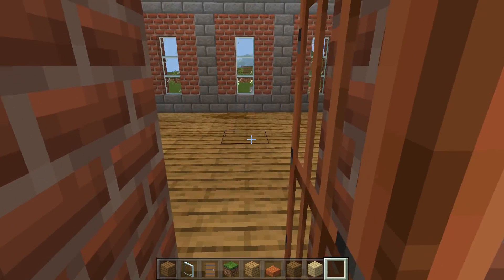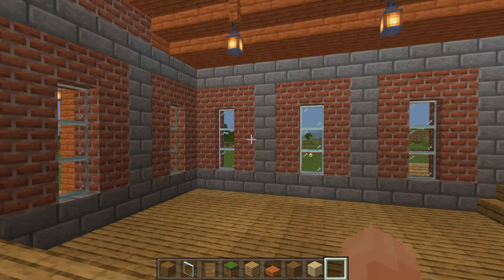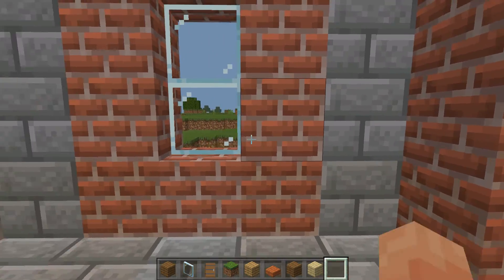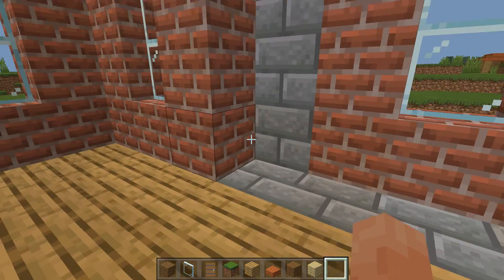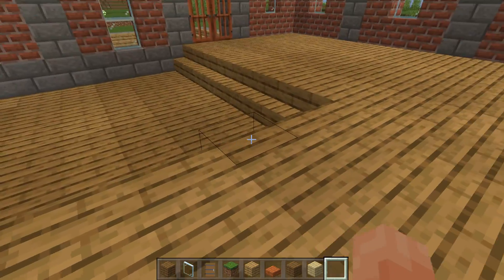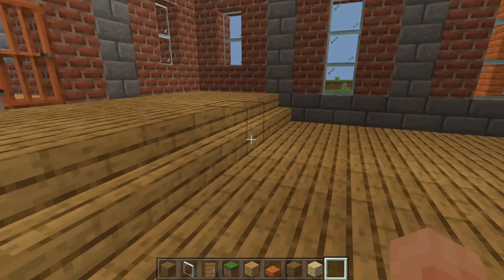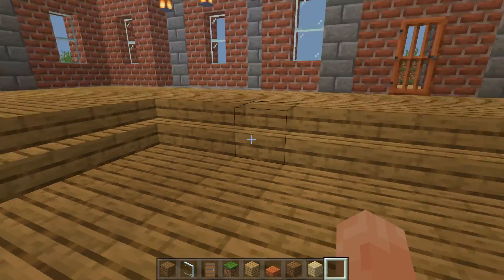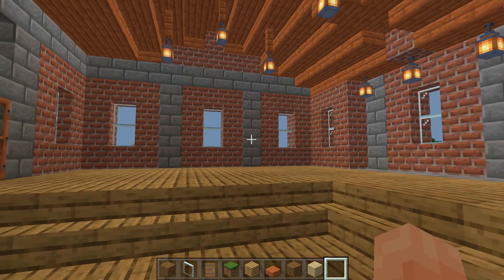If we go inside, I've done this on several levels in here. Because we brought the facade out in front, there's kind of a little nook right here inside. I also made the floor so it's kind of layered as well, so it drops down here in the center of the room.